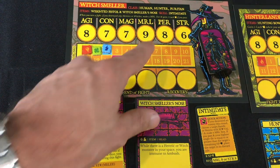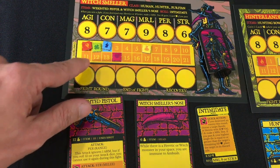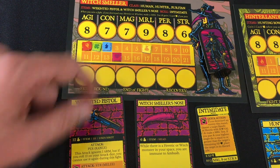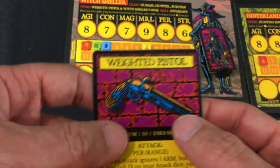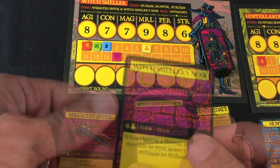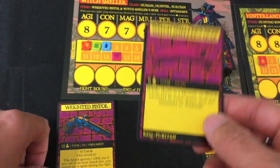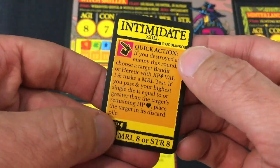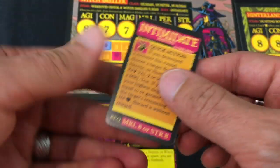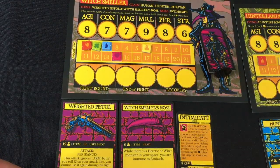Everyone also has some trackers. You've got the amount of gold — the Witch Smeller starts with six. Maximum hit points: 14. Amount of damage: currently zero. Luck, which lets you do re-rolls — he starts with one. Experience, he starts with two. He's got a weighted pistol which uses his perception to shoot at range but might run out of bullets, and a Witch Smeller's nose that lets him not be ambushed by heretics and witches. His starting skill is Intimidate, which lets him make a human run away sometimes after he kills somebody. Skills can be advanced into their mastery form or you can get other skills as the game progresses.